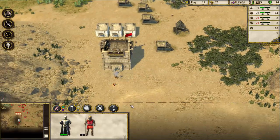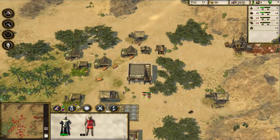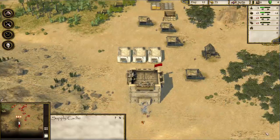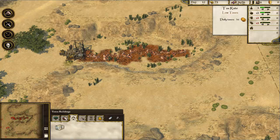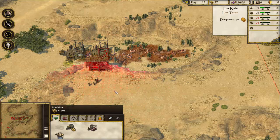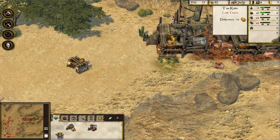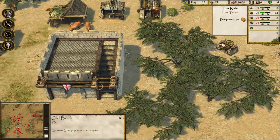Bears, beets, Battlestar Galactica! I don't see the bear — it's like you're barely there. Oh look, there's a stockpile cache — let's go get that. I hate to say it but I can't really stop the bear if I can't find it. Let's build another iron mine — we'll need another ox tether to move the ore, but hey, there's another ox tether, boom! Look at the oxen go — old Beefy carrying iron like a champ!